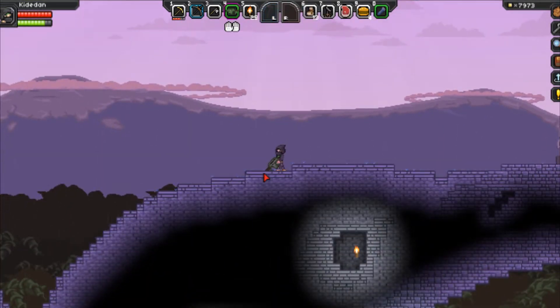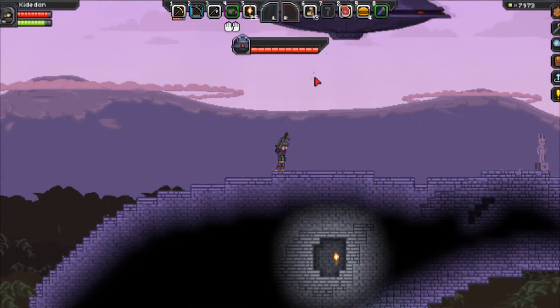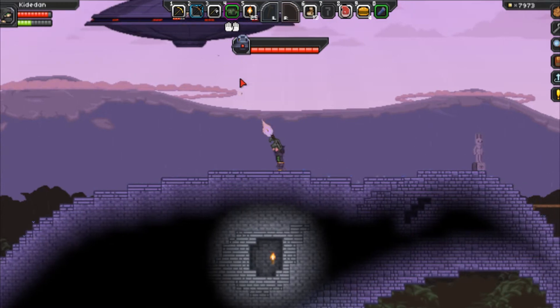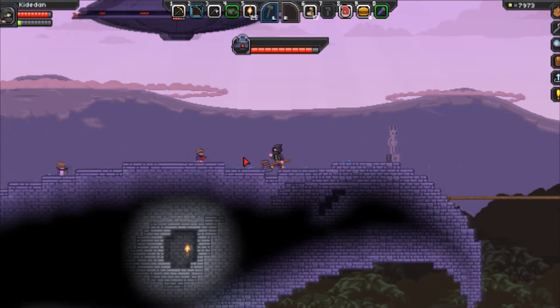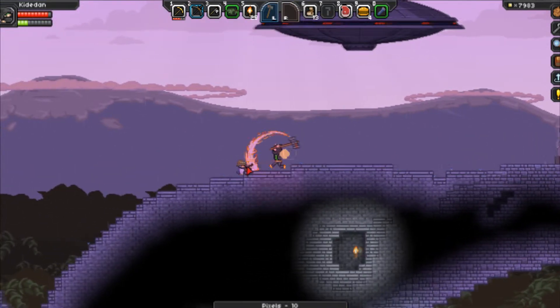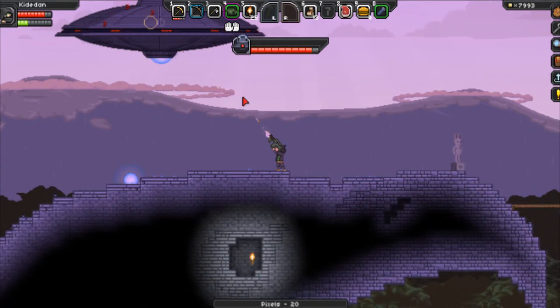Now on to the fun part. Currently there are four bosses in Starbound. The first one is the only one I'm going to be showing you in this video — it is the penguin and the UFO. I forget his name; it's like Pete the Pirate Penguin or something. In order to summon this boss, you need to make the distress beacon, which takes like 20 iron bars and a bunch of pixels.